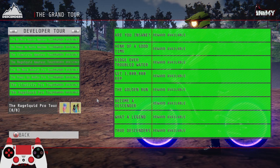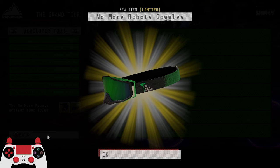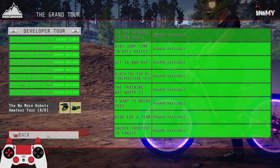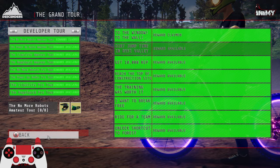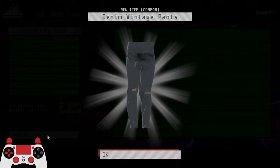Let's first collect these two items — the No More Robots Amateur Tour helmet and goggles, very nice indeed, I'll be taking those. Then we've got 'Window to the Wall' — these will all be gray items I'm pretty sure, so this will be a Christmas gift. Nice. The Black Onyx pants, so those are like the normal ones that you usually get — 10,000 reps.